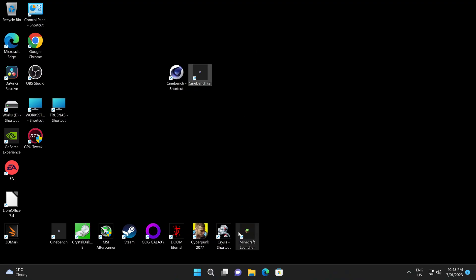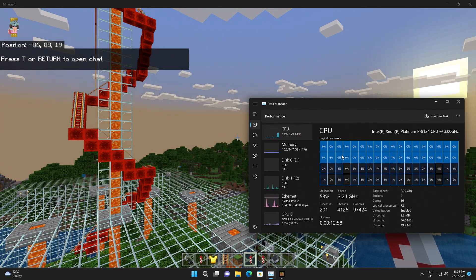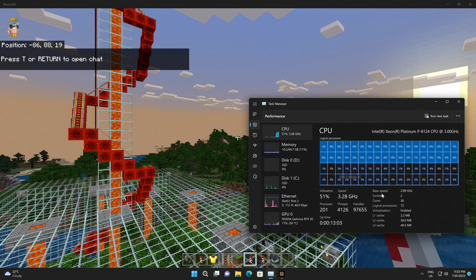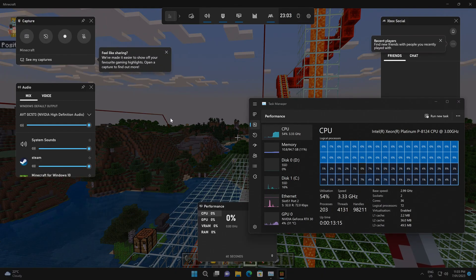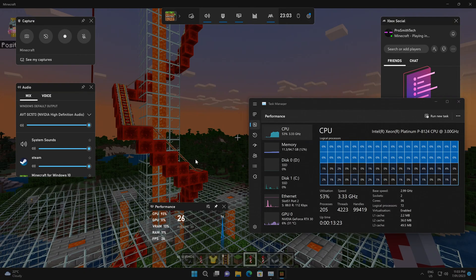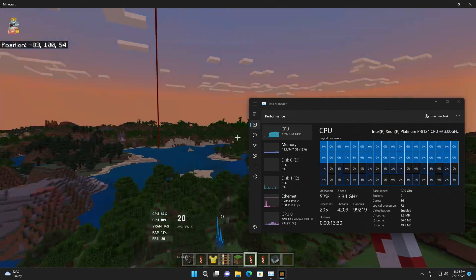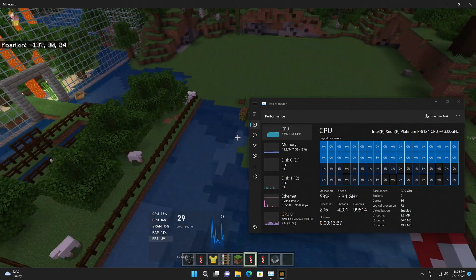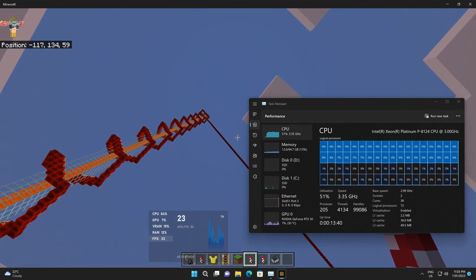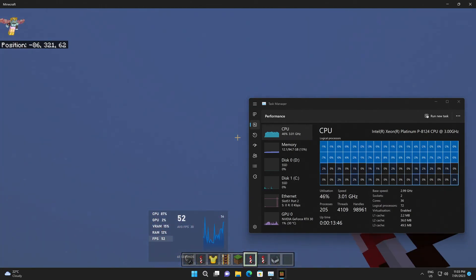We're going to run Minecraft — not for a long time. The idea is to see what we're going to actually see, because this is the non-server version of Windows — just standard Windows 11. If your system uses over 64 threads, this is what happens: it's only using one of the processes. We've got 72 threads, 96 gigs of RAM, 12 channels of memory, and we're getting — look at that — we can almost make 60 frames. Somehow, I don't think so.